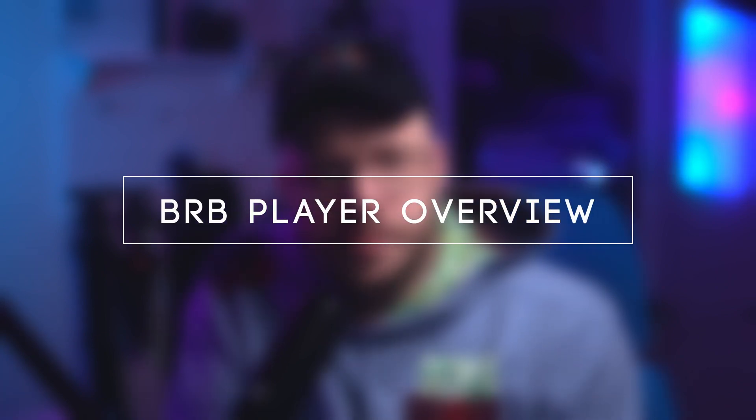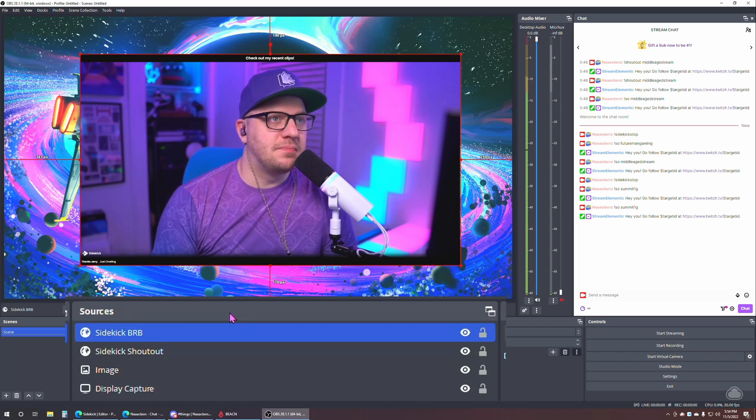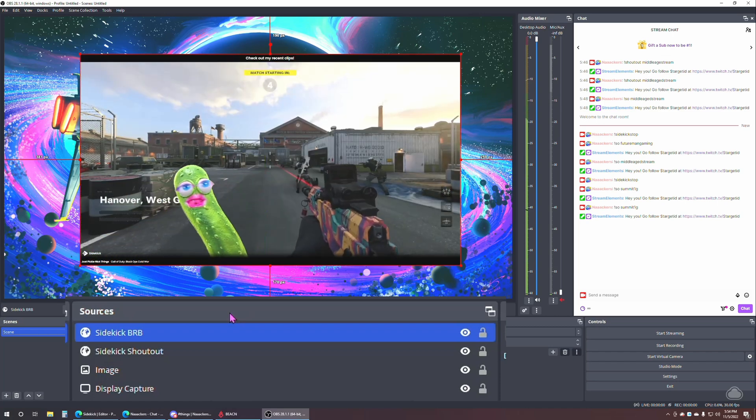How about the Be Right Back plugin? This overlay in OBS is meant for when you need to step away but don't want to end the stream. Enable this overlay on your Be Right Back scene and Sidekick will automatically start playing a set amount of your Twitch clips — perfect entertainment for the viewers. Let's jump into each of these plugins and see what features and settings you can change.